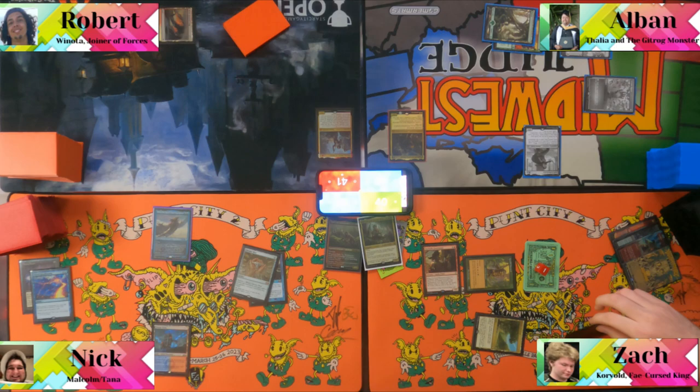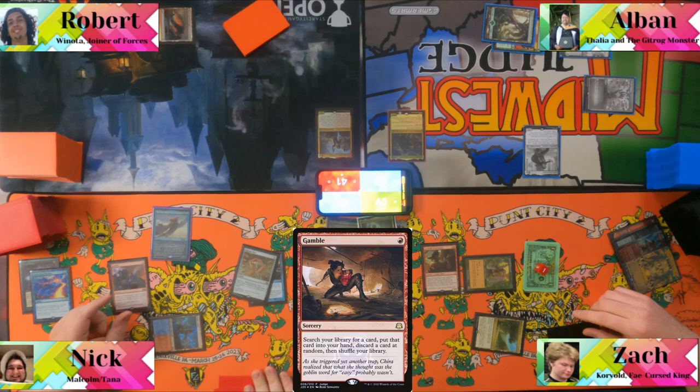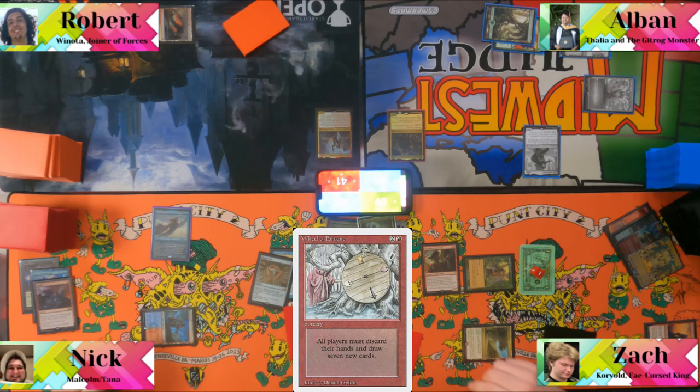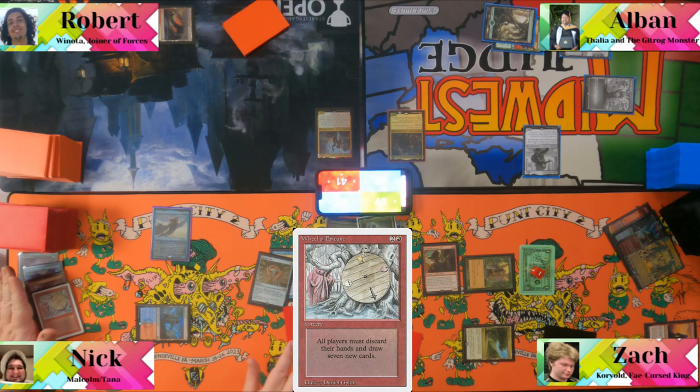Albin taps and casts Gamble again. He rolls and gets a good result this time — he sniped what he was looking for: "That's definitely what you entombed for." The table reacts with excitement.